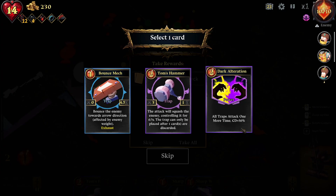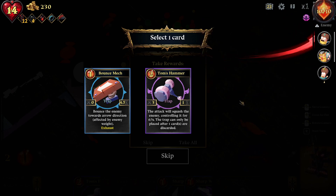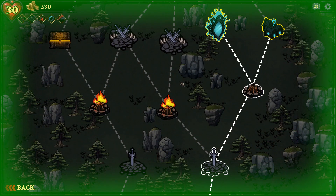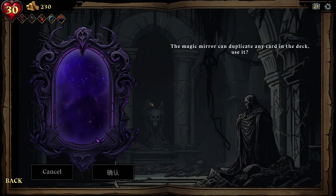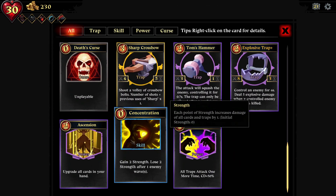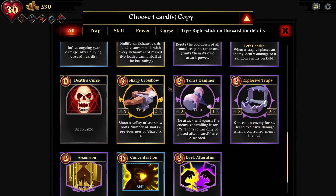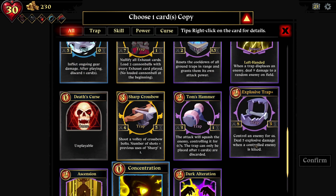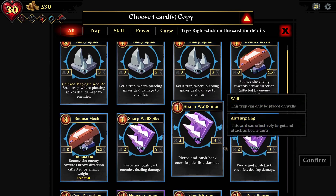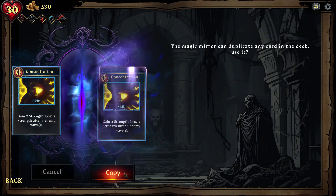Oh, that looks crazy. That looks ridiculous. Alright, we have to rest. I need to know what the magic mirror does — please tell me it's a duplicate. Oh, that's crazy. I love the translation here. Let me see what I got. What do I want to duplicate? I think I want to duplicate Ascension here. Actually, I think I want to duplicate my buff card here. Yeah, I think I want to duplicate my buff card — this is really good, because it's already upgraded. Yeah, I think we go with that.